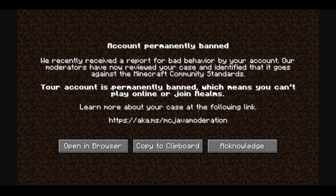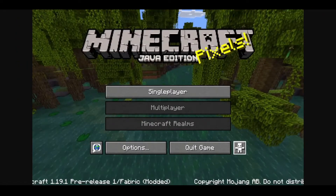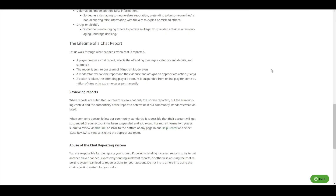The ban message says: 'We recently reviewed a report for bad behavior by your account. Our moderators have now reviewed your case and identified that it goes against our Minecraft community standards.' So you cannot play online or on realms, and you can review your case — but you have to be signed in. Once you acknowledge it, you will no longer be able to play multiplayer or realms — it will just be blacked out. You'll only be able to play single player, which means you can't play on servers like Hypixel or with your friends on realms. The more time you're banned for, the worse it is. I really wouldn't try to say anything bad in chat, and it will cause more people to stop actually using chat.